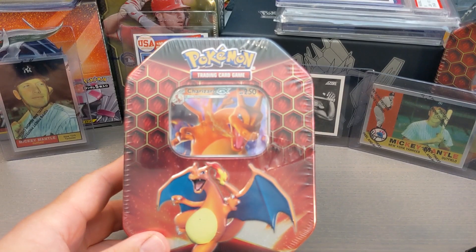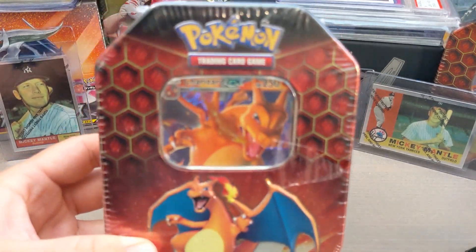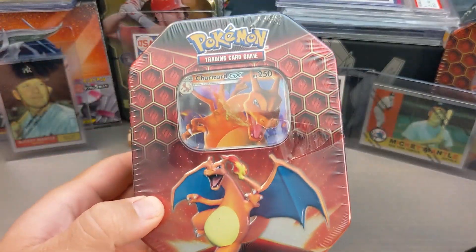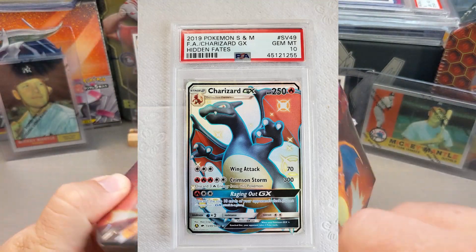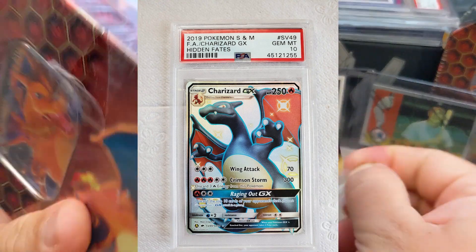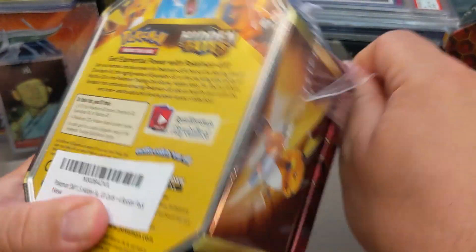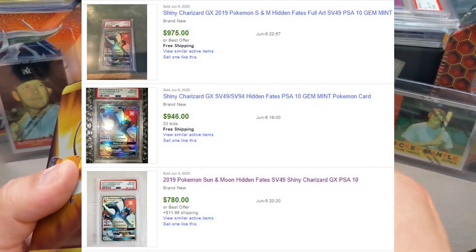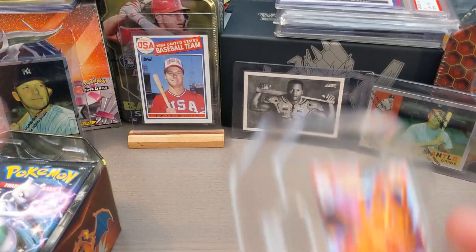Hey everybody, welcome back to J-Bob and Sons. Today I'm opening up some Hidden Fates tins looking for, as always, the shiny Charizard. This is the chase card of this set and it's still in the month of June selling for nearly $1,000 in a PSA 10 condition.